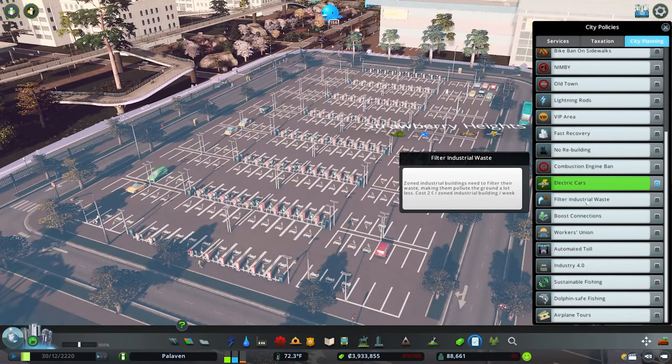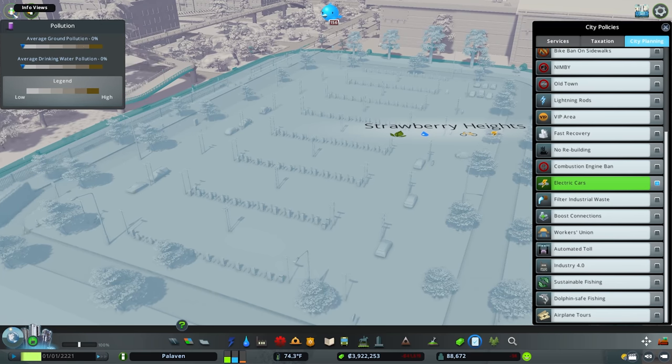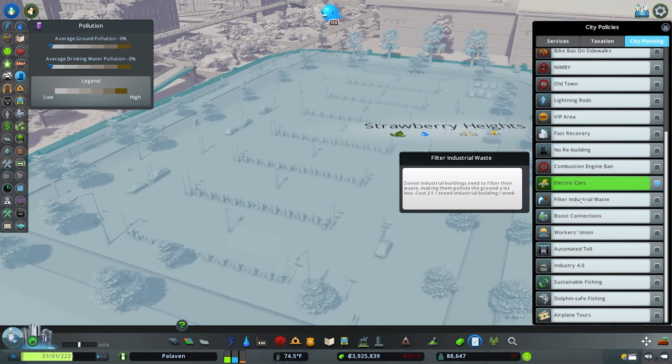Next up is filter industrial waste, which causes zoned industrial buildings to filter their waste, polluting the ground a lot less, at a cost of $2 per zoned industrial building every week. Having this active will bring your ground pollution down. There's currently little to no pollution in Palavin so it's useless for me, but if your zoned industrial areas are making lots of pollution and you hate that brownish-purple taint left on the ground, filter industrial waste can help.